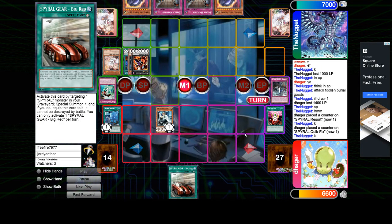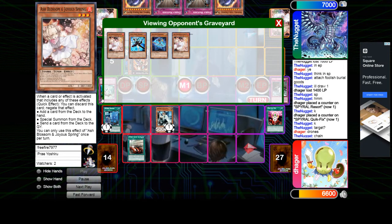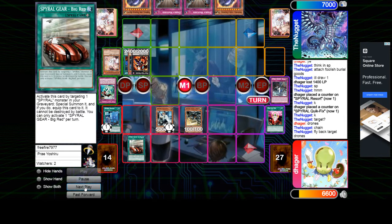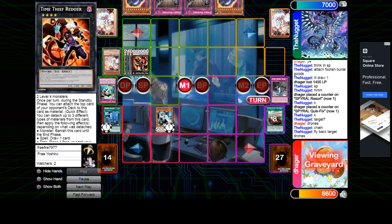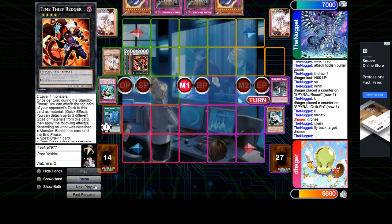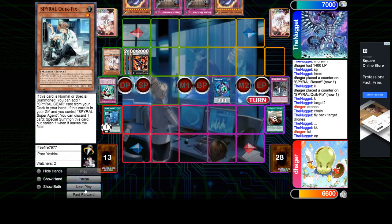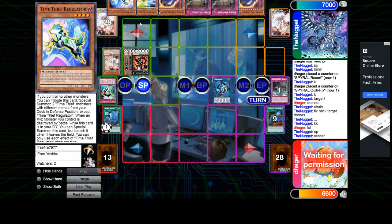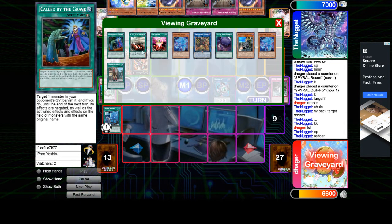Quick Fix, give Big Red. Whatever the target is, he's just going to chain Flyback to attach to Redoer. And then that should be game. He has no more extenders and this is just going to be a constant plus. Make Link, Karibo, Resort — put back, Quick Fix. End phase, Redoer draws. Bezzleship and then draw Regulator. Equip Big Red — which is huge because he already went through his other one.